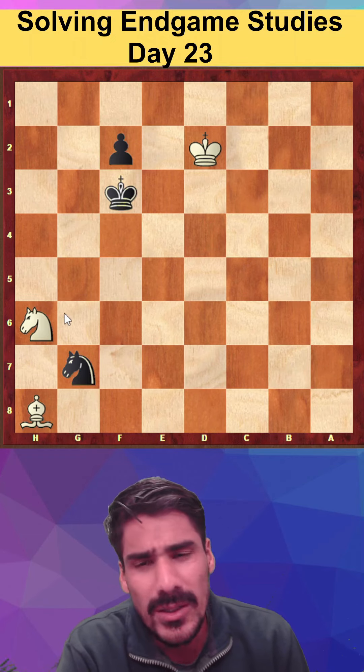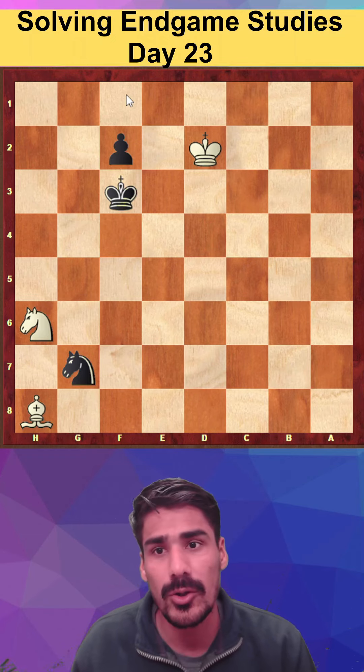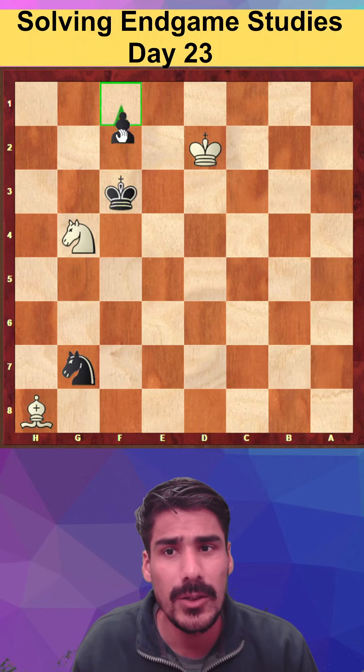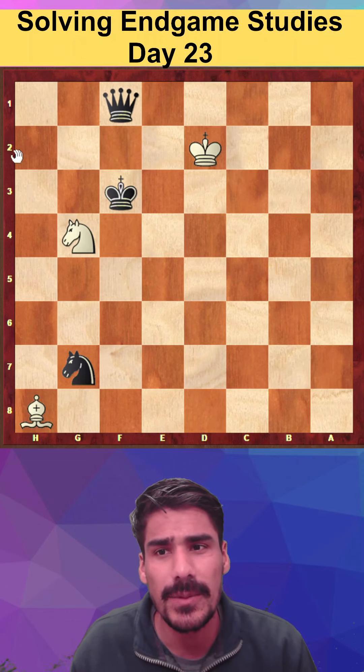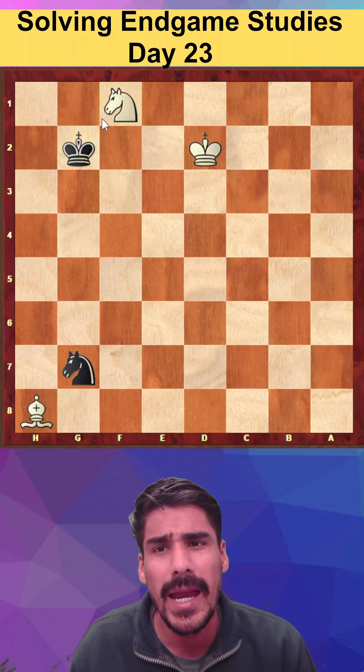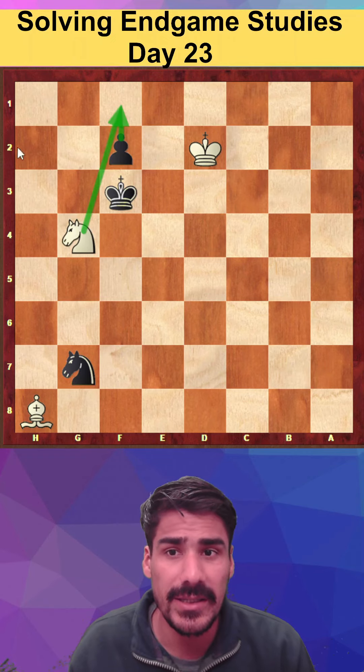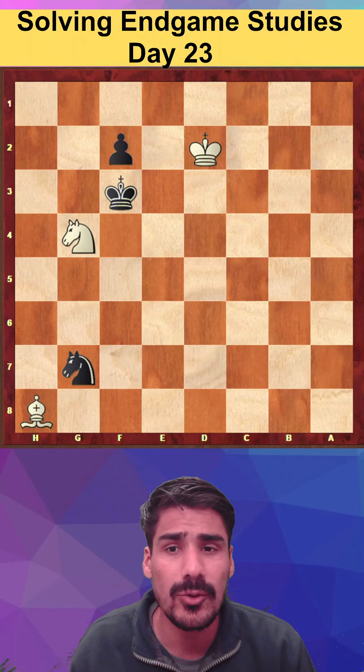Let's start. The first move is very obvious — Black wants to promote the pawn. The only way to stop this is Knight to g4. My idea is: if Black promotes the queen now, I just play a check and pick up the queen, and it's an easy draw. I'm also threatening to take the pawn.